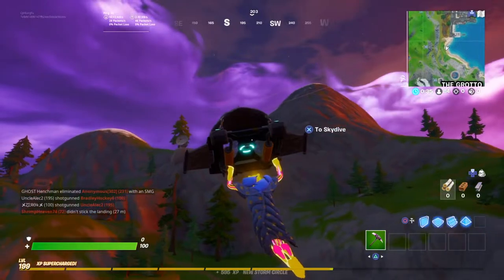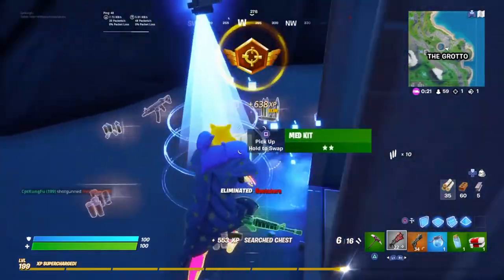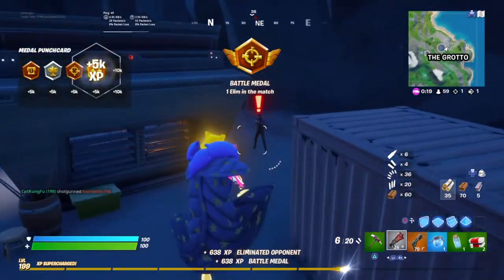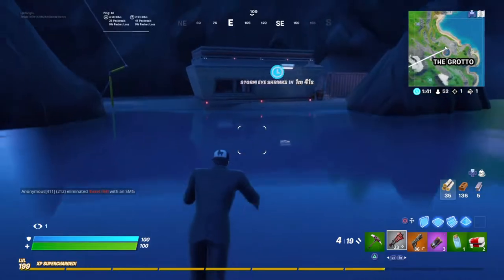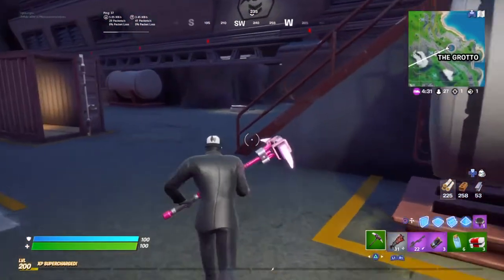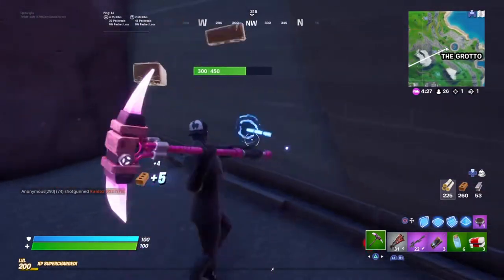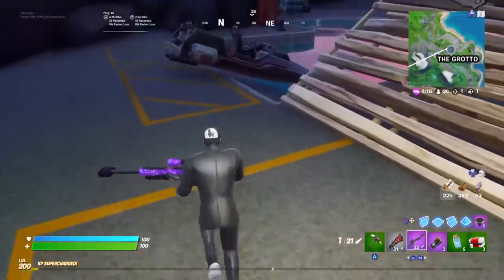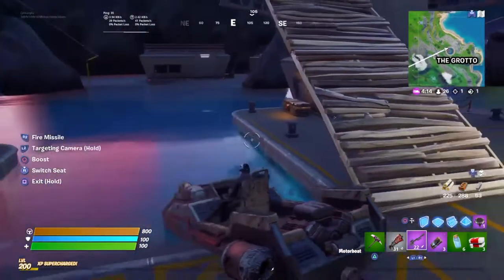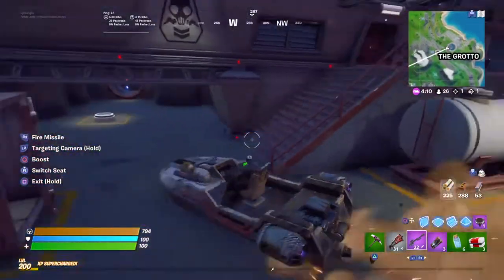Somebody else is coming — I see you up there. Hey pal. Sorry about that, but you're dead. This game I can show you how the glitch works exactly. Essentially what you want to do is come down here into this corner and destroy the two walls that are here — this one and this one. Then you want to go this way, grab the boat, and drive it into that corner. It's really, really easy.